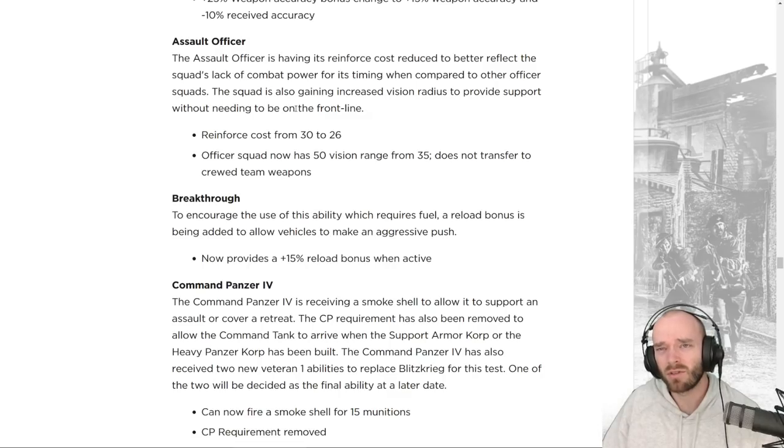The Artillery Field Officer is receiving significant changes. It comes online quite late at around two command points with MP40s, making it not very strong DPS-wise when it arrives, struggling against BAR Riflemen at that timing. Reinforcement cost is getting a big reduction — down by four manpower per model — and it now has 50 vision range, up from 35. That's excellent sight comparable to Pathfinders, very useful for calling in abilities and flanking machine guns.